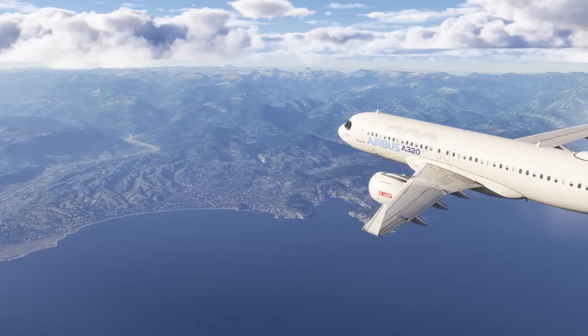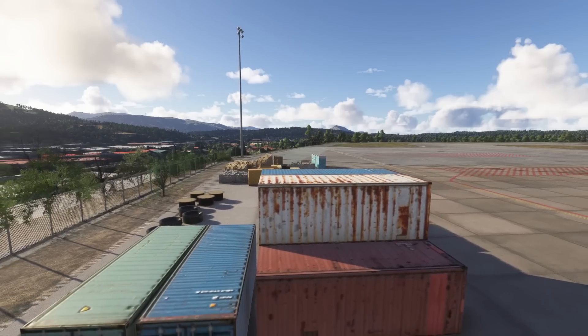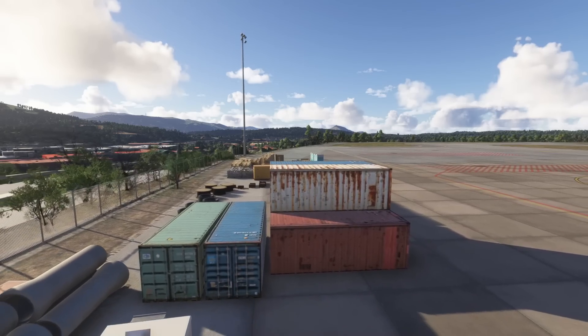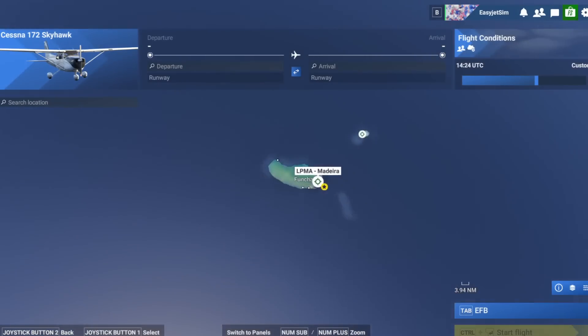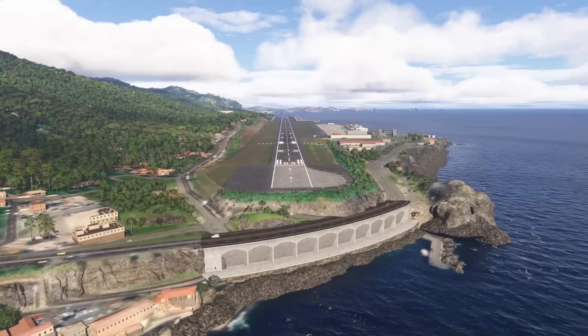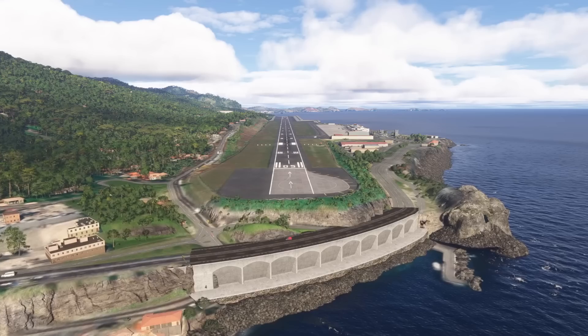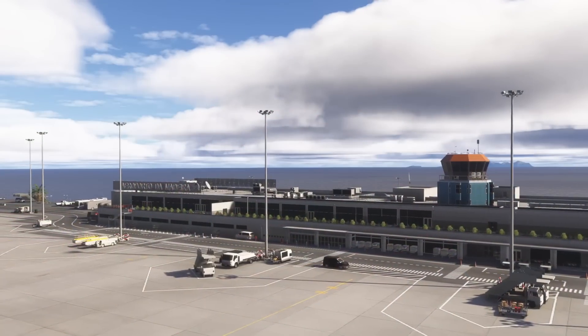Like Microsoft Flight Simulator 2020, the sim does come pre-installed with some Asobo hand-crafted scenery. These can of course be seen on the global screen, just as they were in the previous sim, as they've all got the little star next to them. But the hand-crafted scenery from Asobo is okay — what we've seen the professional developers do takes this to another level.